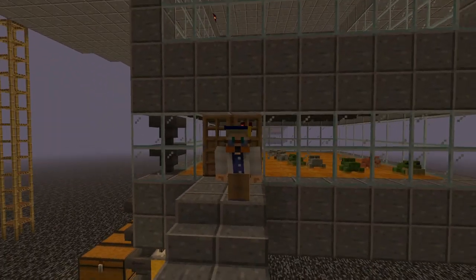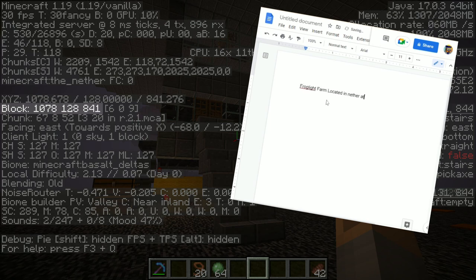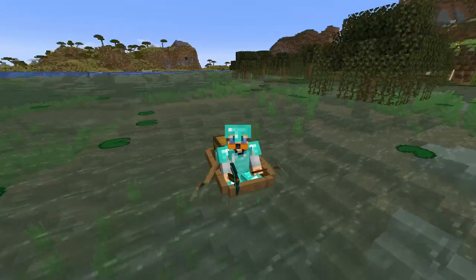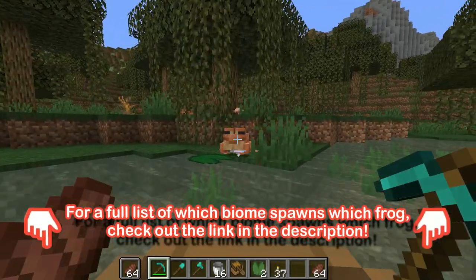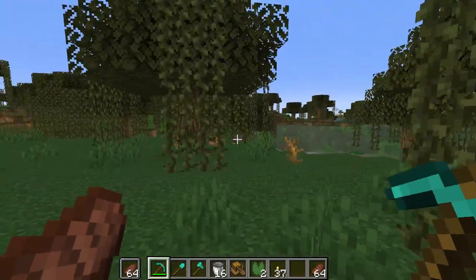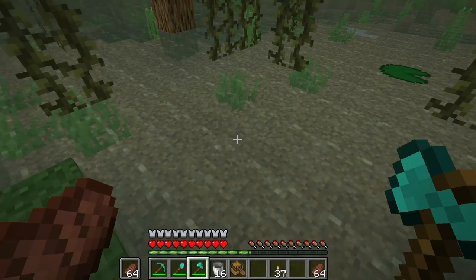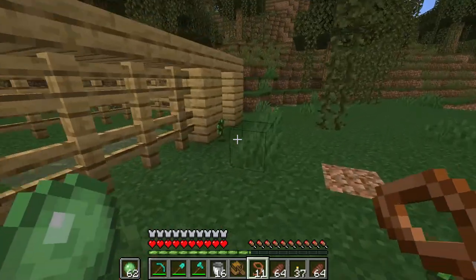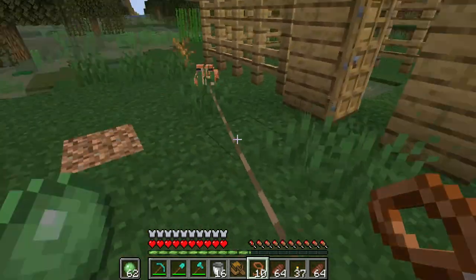Make sure you take down the coordinates in either the nether or the overworld — or both — of where the final place for the frogs is going to be, so you can get back there. Once you're geared up, go and try to find a swamp or a mangrove swamp, whichever you find first, and see if you can find some frogs. We need at least two. Tadpoles and frogs like to wander quite a bit, so we're going to build a little hutch to keep the tadpoles safe. Harvest some wood — you just need a safe place to keep the tadpoles. Once you have a hutch built, you'll want a little pool of water inside.